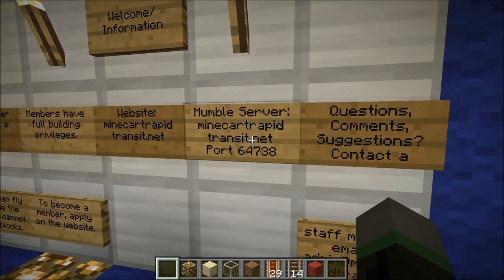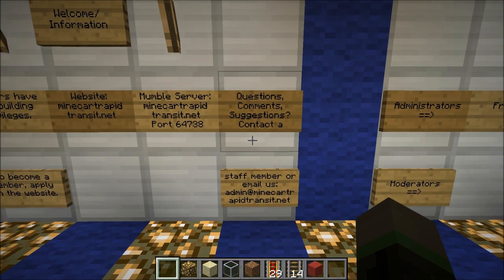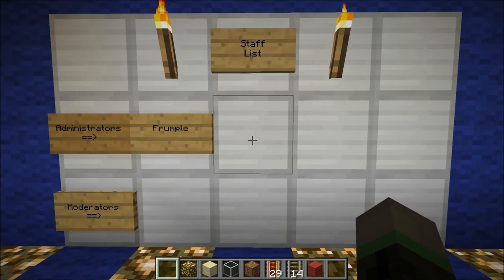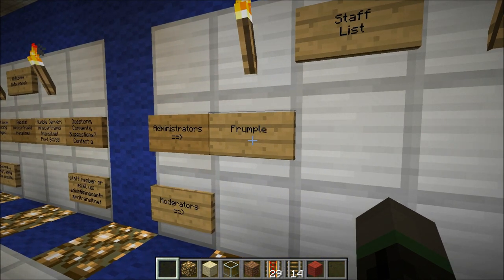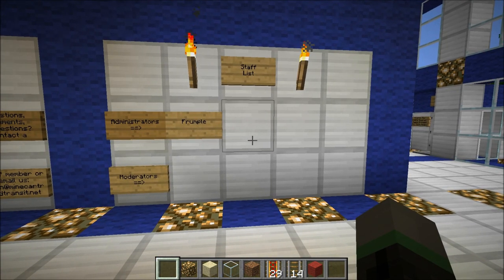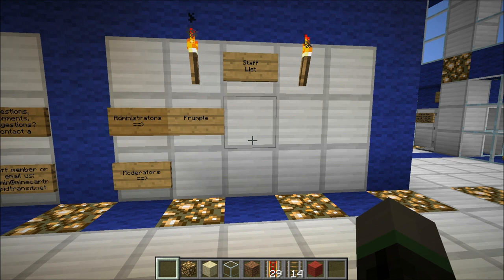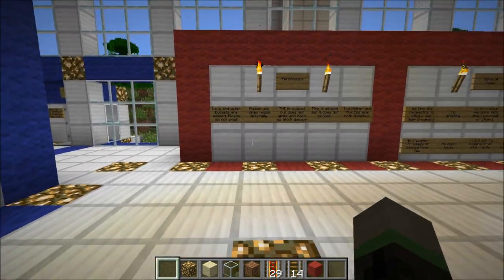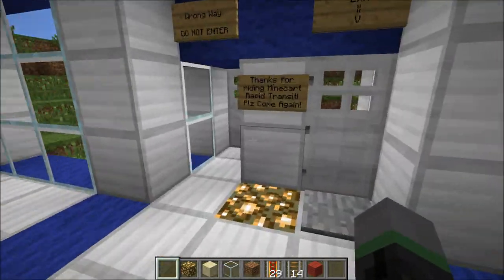Be sure to join the Mumble server if you have a microphone — I'd be glad to chat with you. If you need to contact us, we also have an email address here. We also have a staff list. It's looking a bit sparse right now since I'm the only administrator here, so I'll be looking for new moderators and administrators from the current player base. One of the rules is that you do not ask for moderator or administrator rights. Basically, don't ask us — we'll ask you. I'll be looking for people who are trustworthy, not abusive of their powers, and all-around good contributors to the server.